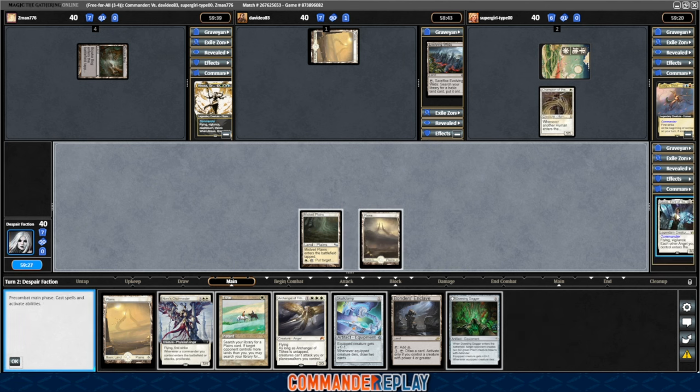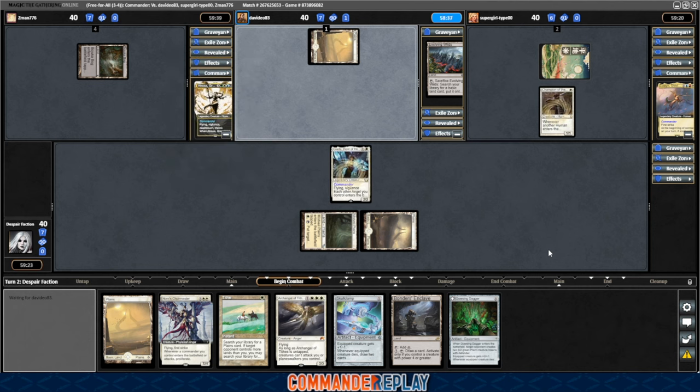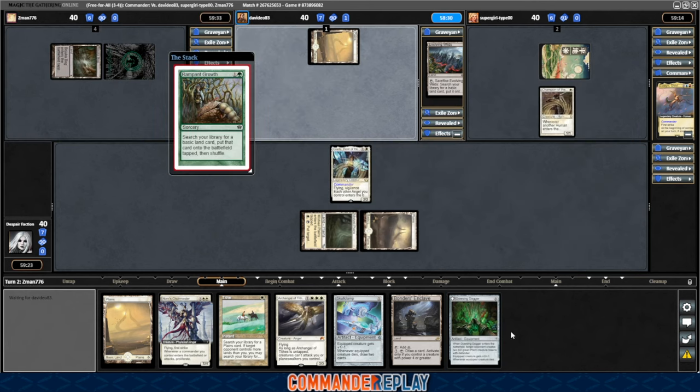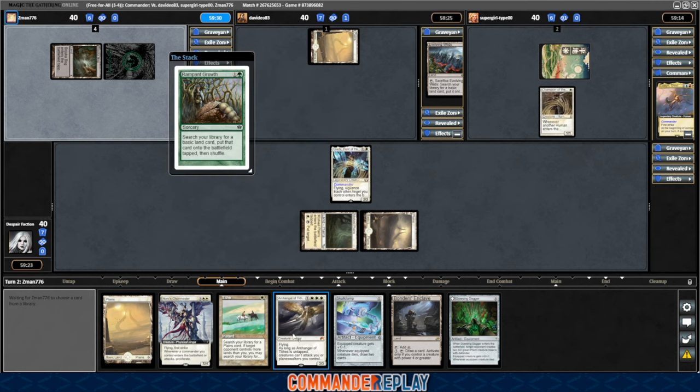Back to our turn. There's a Dowsing Dagger — play a land, get our commander. I got absolutely trounced by some green and Simic decks over the weekend. They were just on a million mana by like turn four, generating all the value, cycling through their decks. What I've noticed so far is that this deck is really dependent on making sure you have some decent piece of ramp in your opener, like this Dowsing Dagger. There's a Rampant Growth — Rampant Growth will fuel up the Tithe, so maybe this is the Tithe turn.